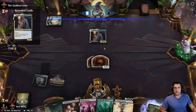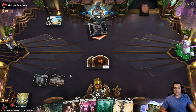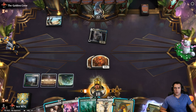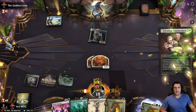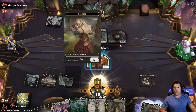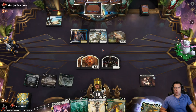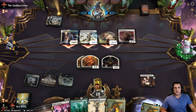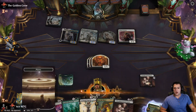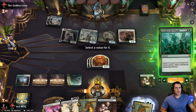No blocks, no play. We're not going to attack — just going to play Wedding Announcement, see if it can stick. We're totally fine with that. The only worry is once they actually get to five creatures, they could just swarm over the top and finish us off. We'll take the damage. We want to Awaken the Woods so we could next turn play Rabble Rousing.